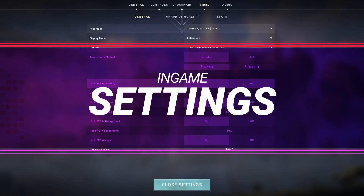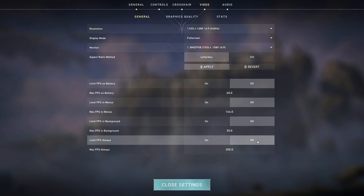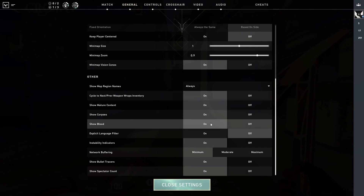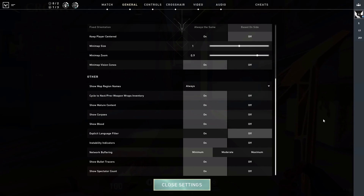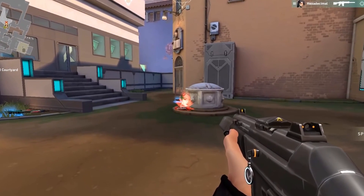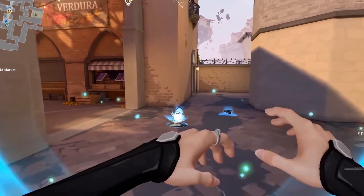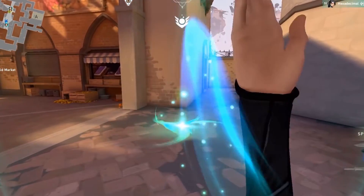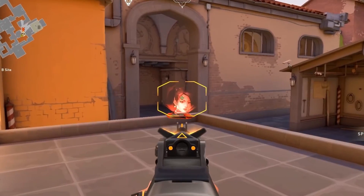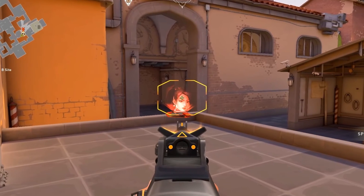First up, we're going into the in-game settings. On the general tab, the options that affect your FPS are show mature content, which consists of show corpses and show blood. We recommend turning these off for a slight FPS boost. By turning off show corpses, enemy bodies are replaced with holographic images, which are easier to render than agent models. Turning off blood also decreases the effects rendered on screen, giving you a few more frames.